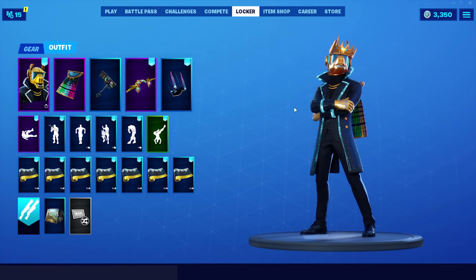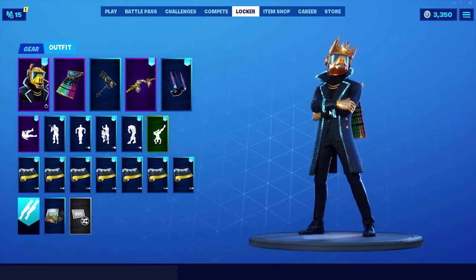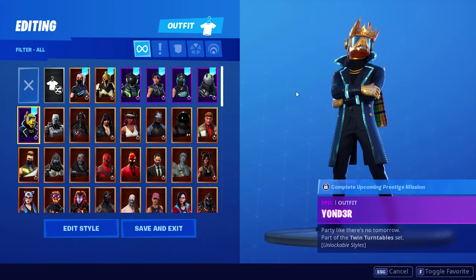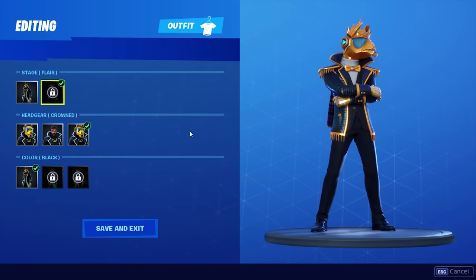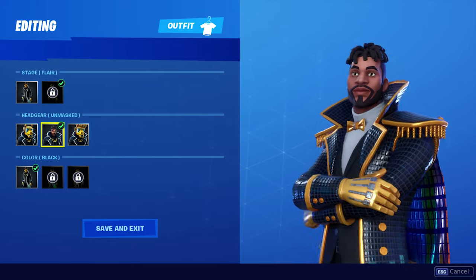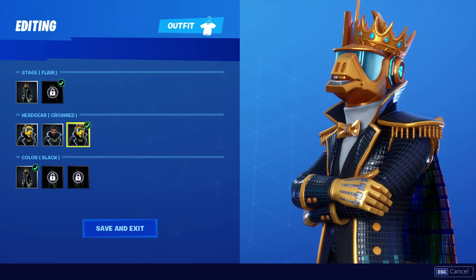It comes with a cape and a pickaxe. It has two stages: stage Dapper and stage Flare, which is a more pimpish looking style — you have to do challenges to unlock that. It comes with three different head gears: the one with the helmet, the one unmasked — this is the real face of DJ Yonder, looking pretty goddamn nice — and the one with the crown.